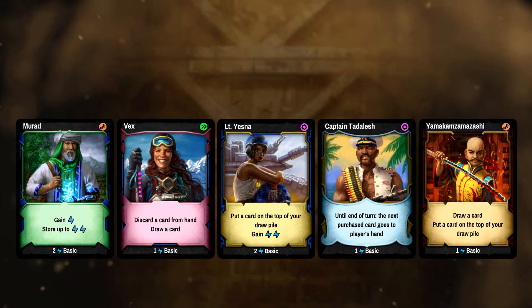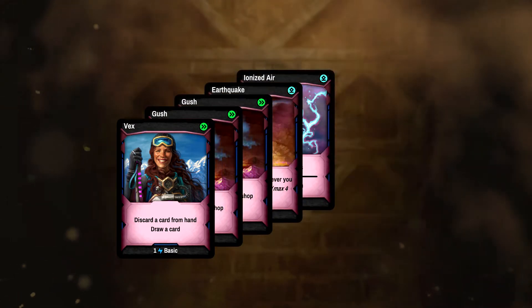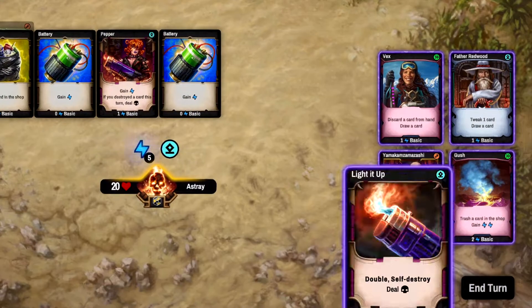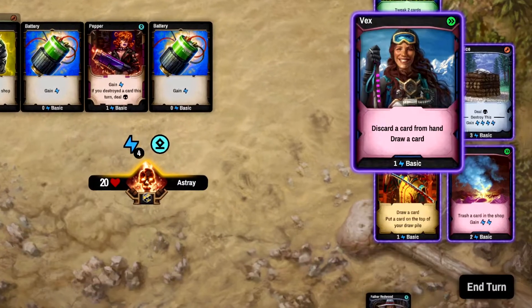Before each game, select a team of five survivors. Each comes with their own set of cards. These cards will be shuffled together and appear randomly, making every game unique.